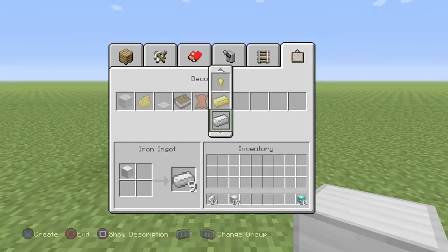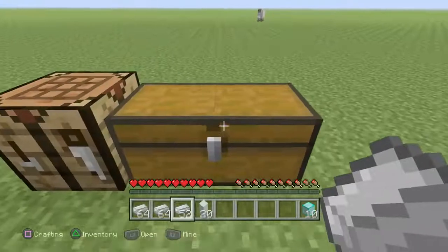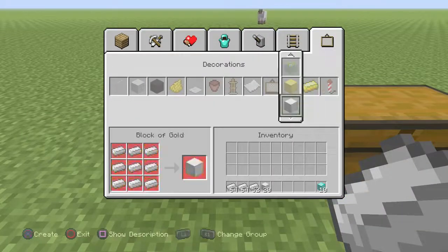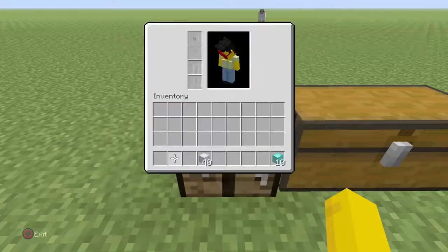All you got to do is craft it back, go pick up your blocks, and you have them all in your inventory. If you do this a lot, turn them all into blocks like I'm doing right now — it'll go way faster.